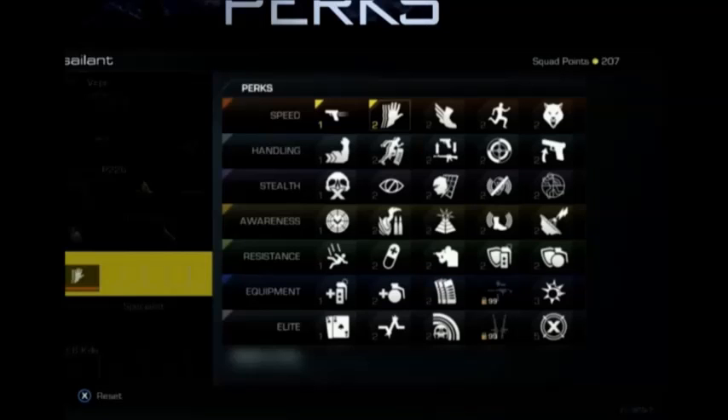The first perk on equipment is an extra tactical grenade, and the second one on equipment is another primary grenade. So it looks like they brought danger close and similar stuff back.